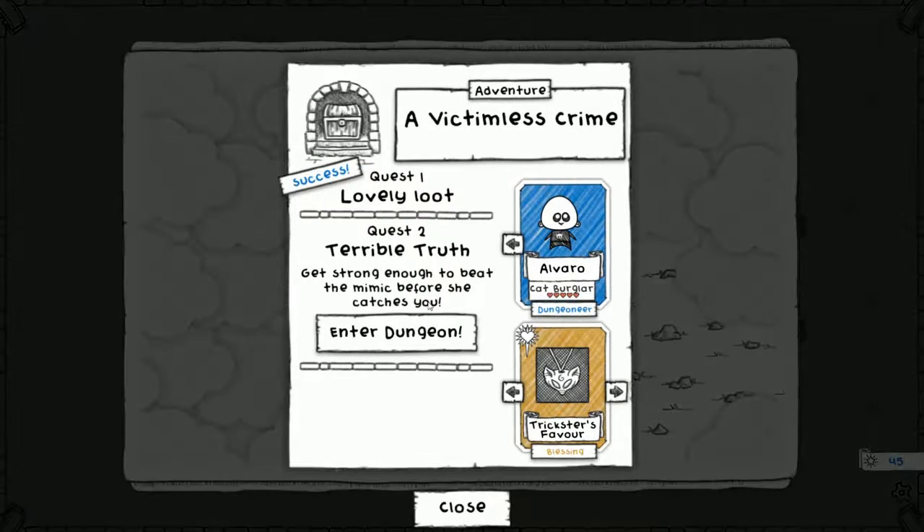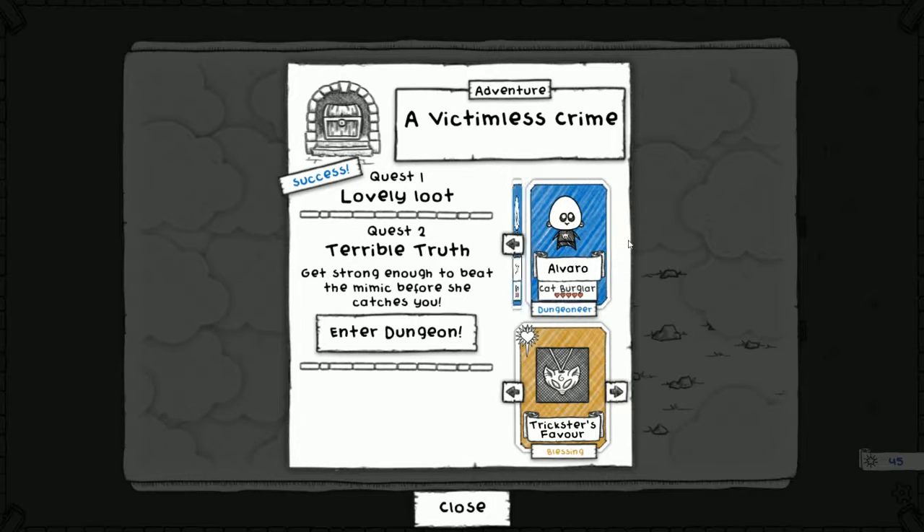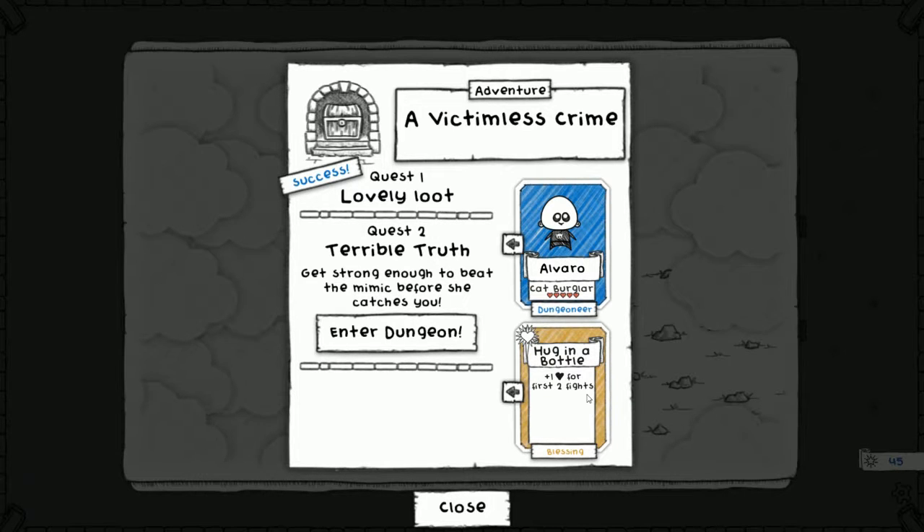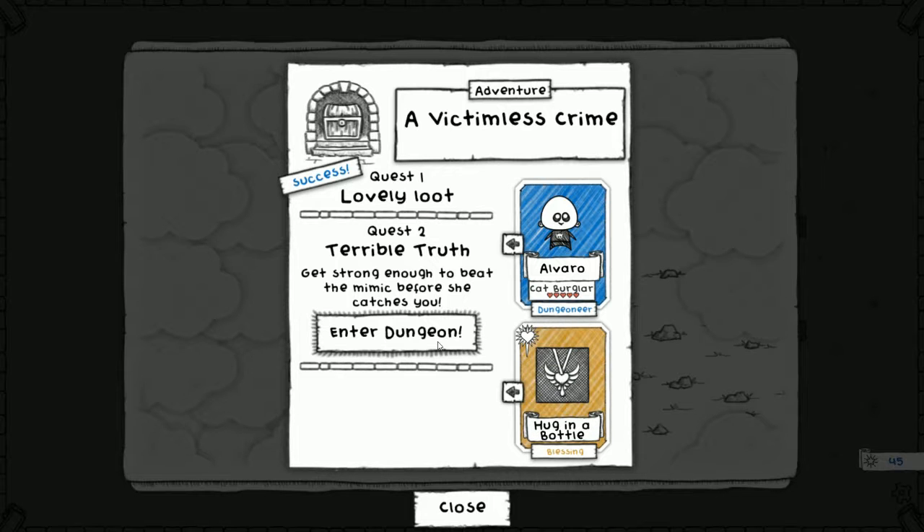All right, one more terrible truth: get strong enough to beat the mimic before she catches you. This is not gonna be good. The cat burglar - let's run with the cat burglar. The do-want tricks, his favorite - I think we want the hug in the bottle, gives us one extra health. We need to get strong before the mimic finds us.